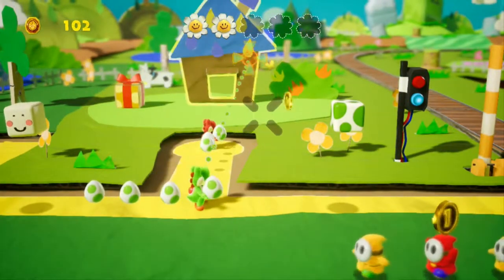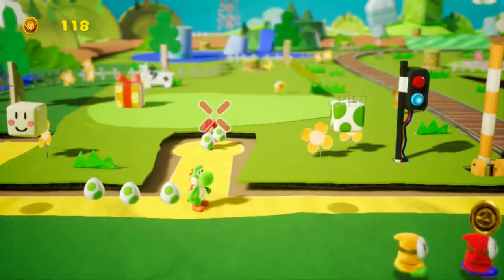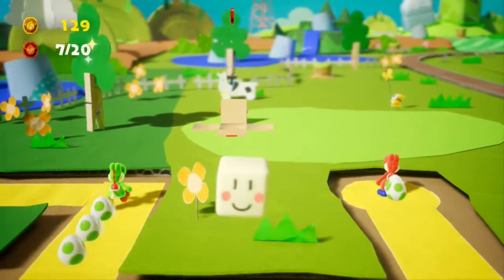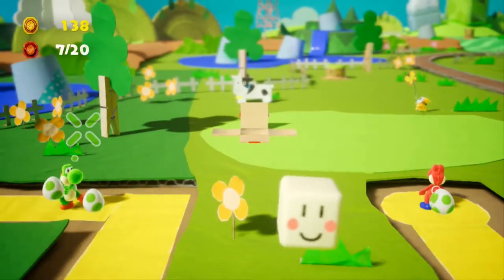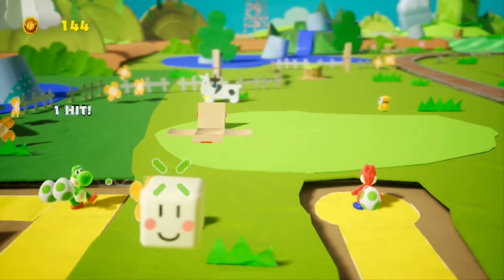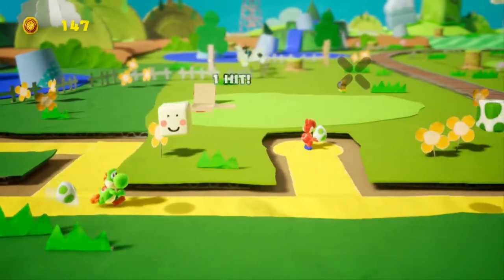We could hit this though. What happens then? One hit. I did it! There's a present over here. We got all the coins. What else can we do? Oh, we can hit this thing. There's so many things we can attack. I want the moo cow! I want the flowers. Oh, we can't hit the flowers.